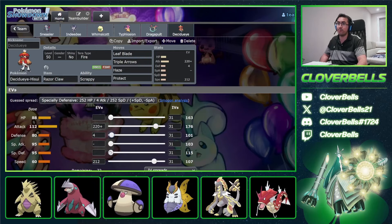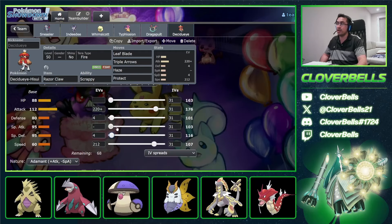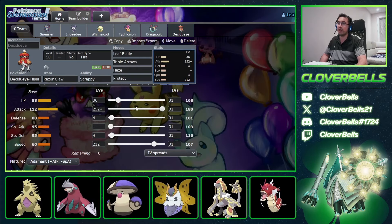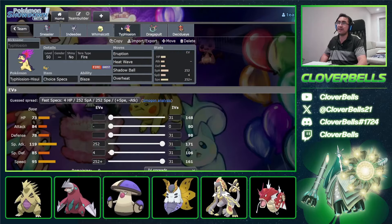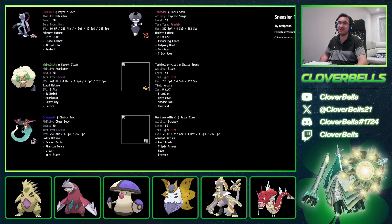So this is it — the Psy Spam version. You have the Imprison denial of Trick Room, a bunch of offense with Tailwind, Eruption, and Dragon Dart stuff. Decidueye comes in for your Dondozo matchup. This is the Sneasler Psy Spam team — let's test it out real quick.